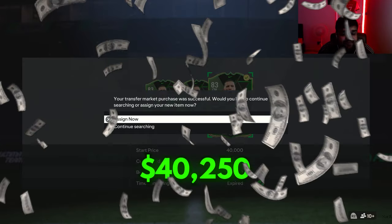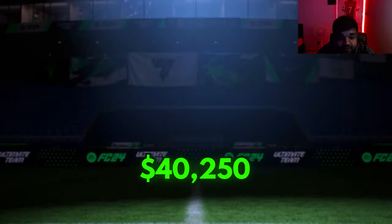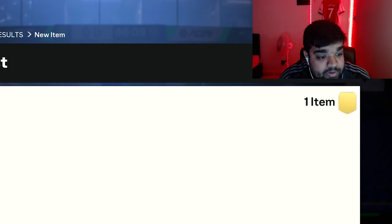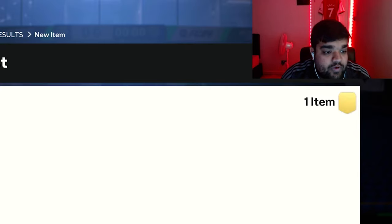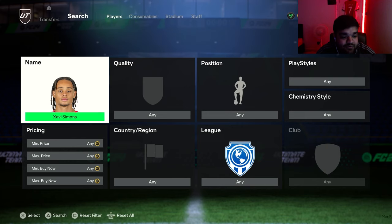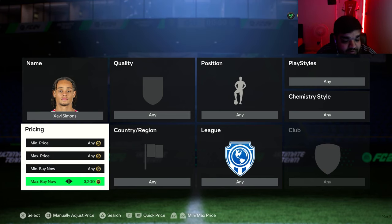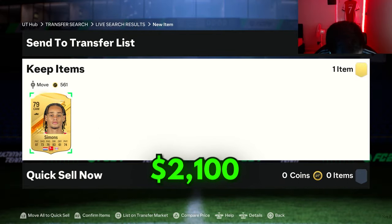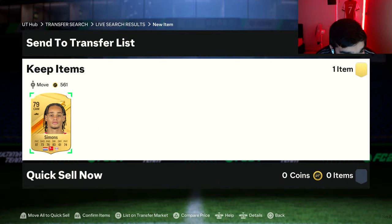Right - 40,250 coins for Enzo Fernandez. I know a lot of people are going to say use the loan, but the problem is I pre-ordered my edition on the main account, so I didn't get any of the benefits on my RTG because I'm technically game sharing. We are going to buy Xavi Simmons for the first time - I haven't managed to pack him yet, but this entire RTG is around him. 2,100 coins for the cornerstone of the RTG - Xavi Simmons.